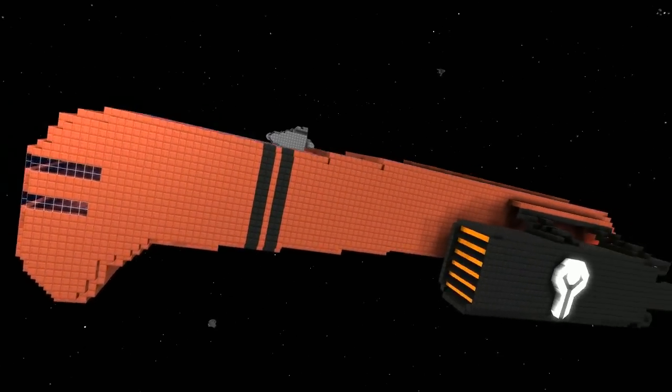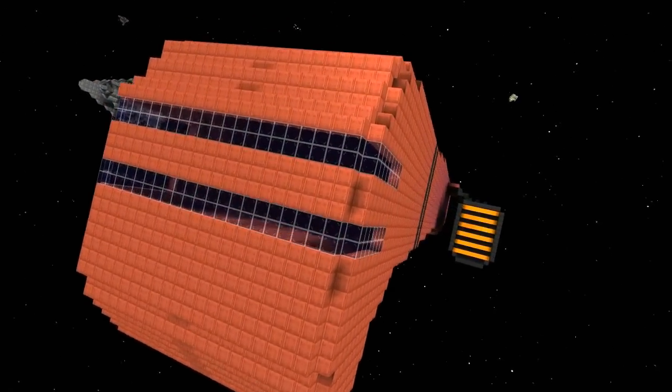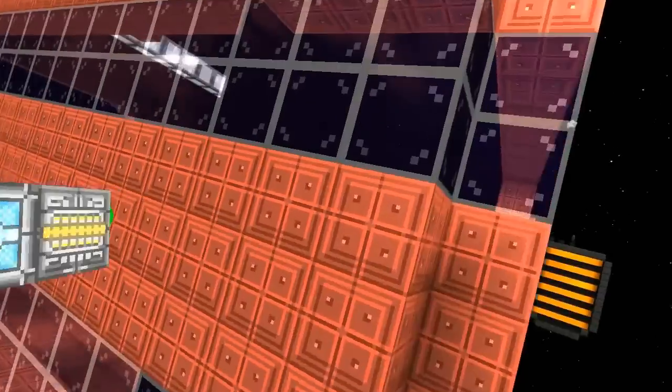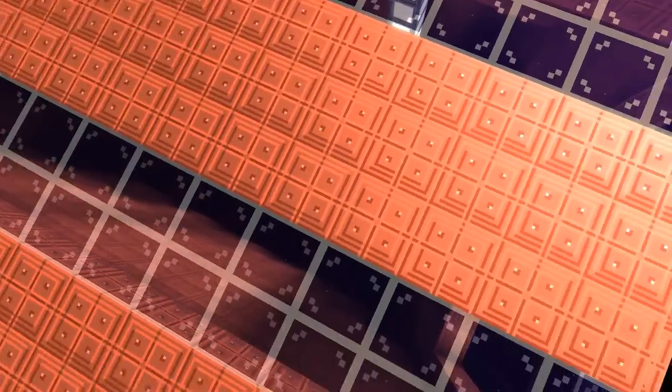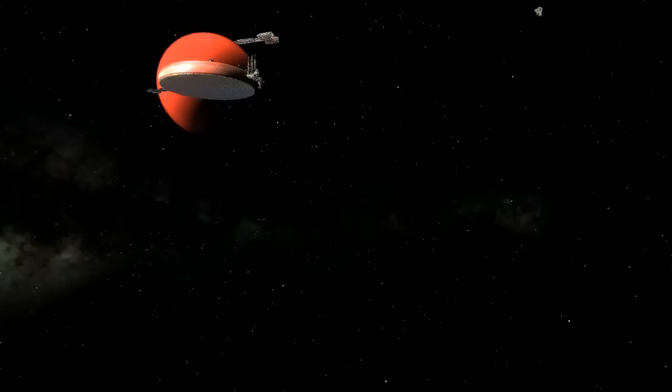Where's the door? Show me the way in. Well, the inside's massively not done, but I can go into build mode if you want. If you look in the engines, you'll see all the systems are in there instead of in the main body.